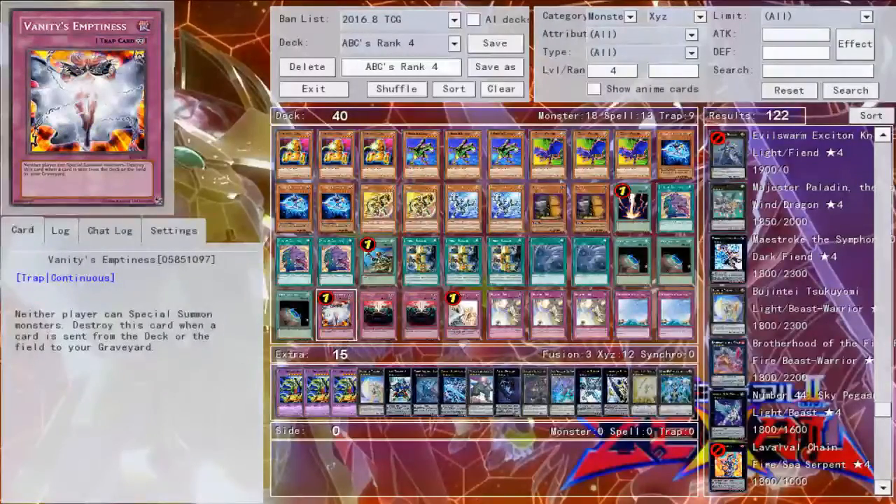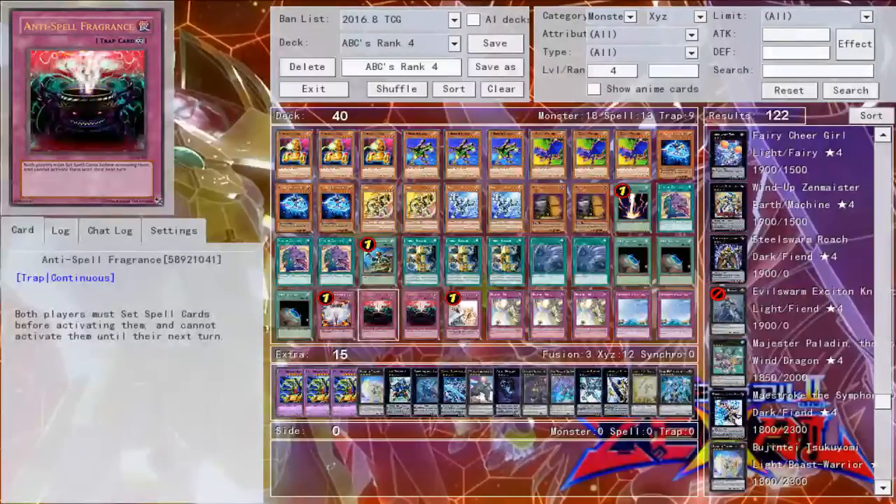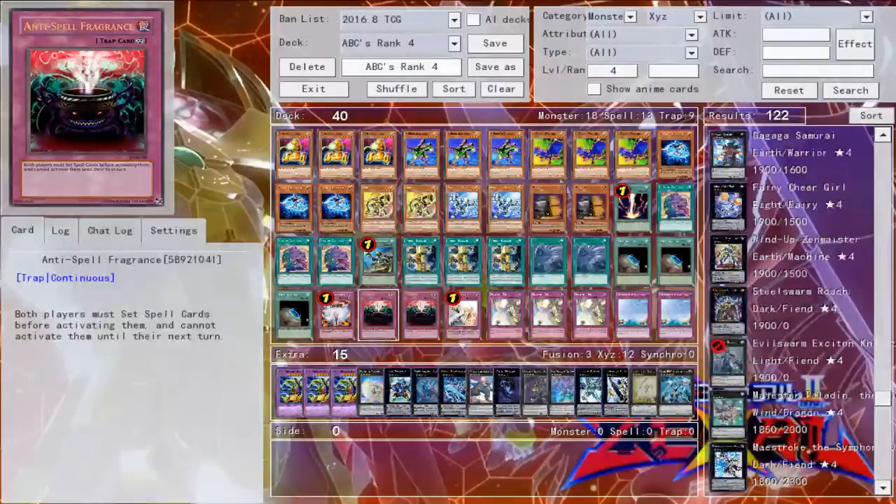For the traps, one Emptiness. Emptiness is still one of the most powerful traps in the entire game. I don't really see a reason not to run it in a deck like this where you are main decking a lot of traps. Two Anti-Spell Fragrances — this card is still at three, and honestly I don't know why it is, but Anti-Spell Fragrance is a very powerful card. It's definitely something that probably shouldn't be at three, but it's main deck worthy in here.